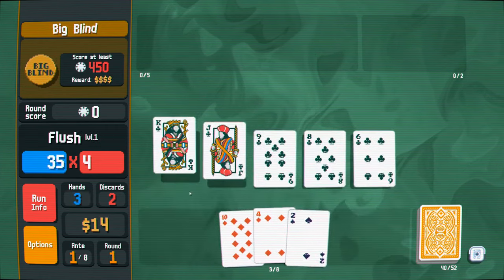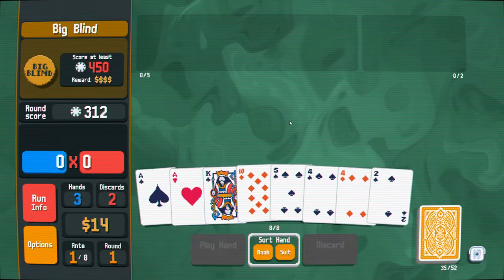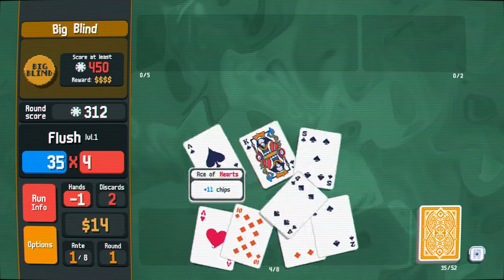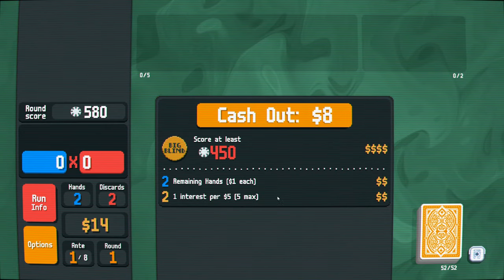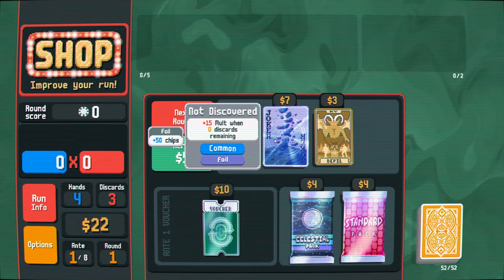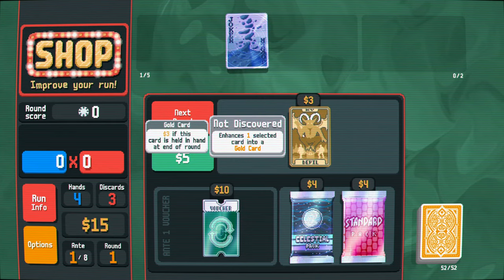Play that. Perfect. And we have another flush, so that should be enough. Sweet. Hopefully we get a good foil joker out of that. Plus 15 mult with zero discards remaining. That's great. I almost always use all my discards.